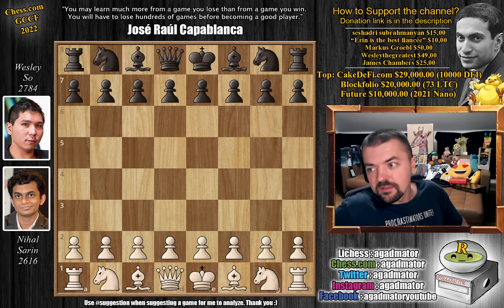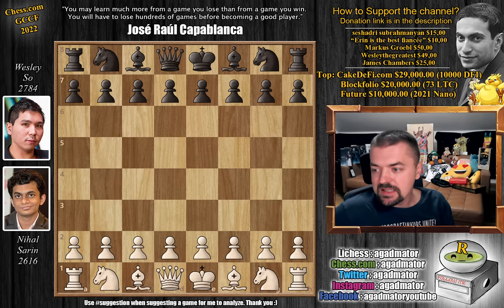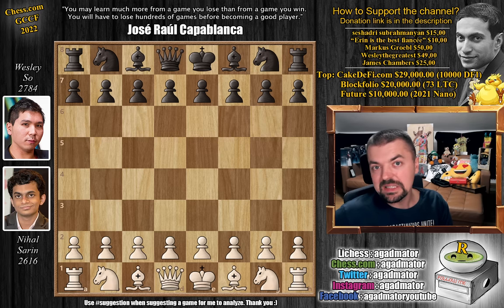Hello everyone and welcome to the finals of the Chess.com Global Chess Championship Finals. It is the second day, and it is Nihal Sarin with the white pieces against Wesley with black. This is the second game of the second part of the match — basically game six. In the first four games, Wesley won both of his games with the white pieces, and both games with black ended in draws. Nihal needs to beat Wesley, meaning Wesley only needs one and a half points out of four games to win the entire thing and the $200,000 prize.